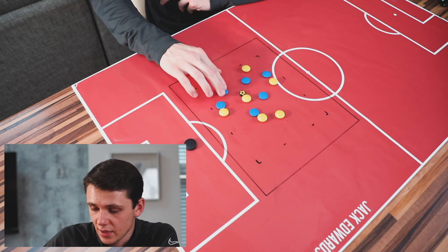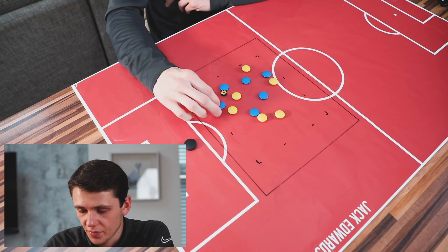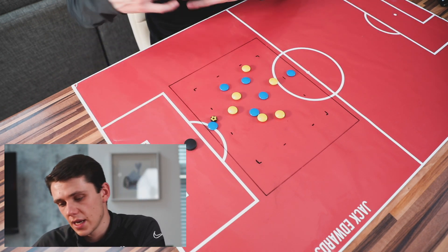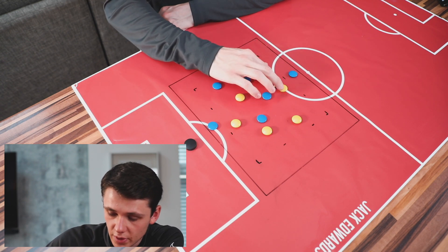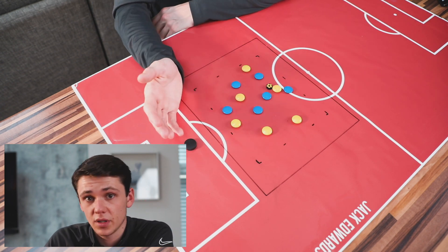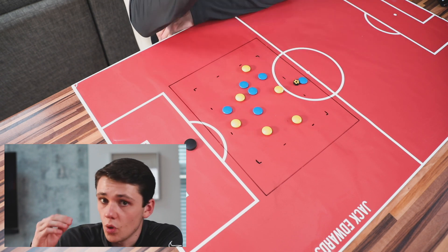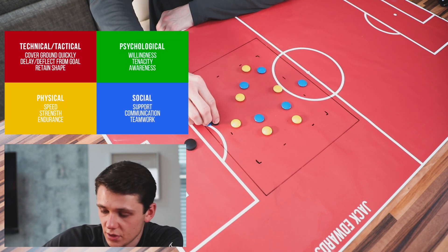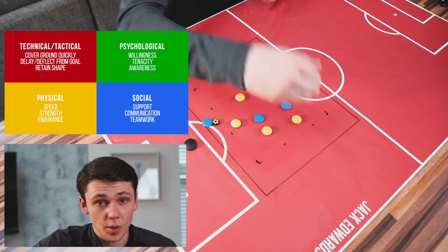When the Blues lose the ball, it's a positive reaction — shutting the space down and delaying the attacker. We get the wide players coming in, which gives us a solid base and foundation. The recovering players are thinking about cutting passing lanes and cutting runs out for players. When the attacker starts to travel towards the end zone, we can force them into congested areas to win the ball. Our recovery run is about urgency, willingness to get back, and showing that tenacity to win the ball and stop the opposition progressing forward.